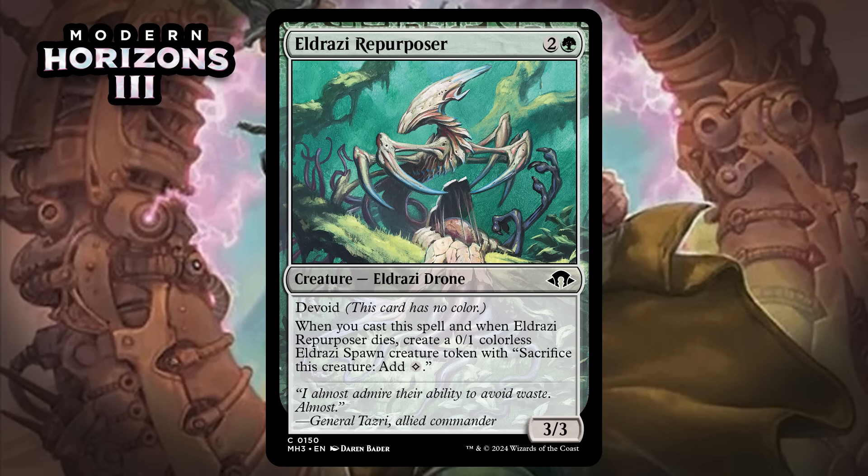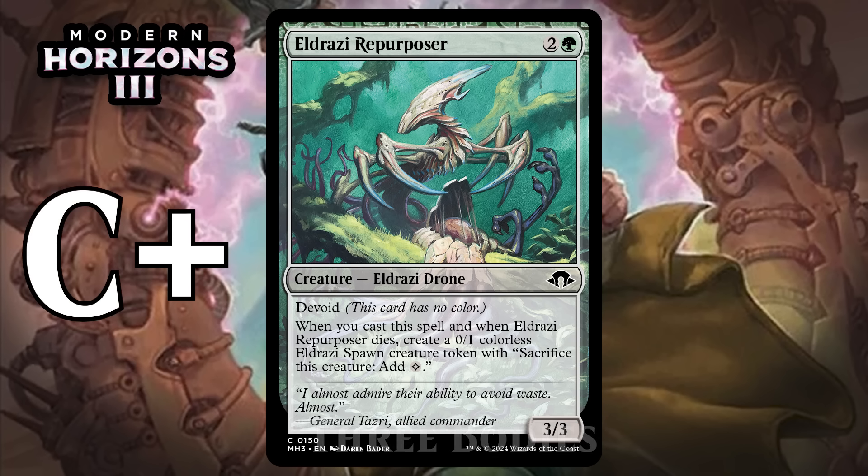Next up, it's Eldrazi Repurposer, which for two generic and a green is a 3/3 Eldrazi Drone at common with Devoid. When you cast this spell and when it dies, create a 0/1 colorless Eldrazi Spawn creature token. So you pay three mana for a 3/3 and two 0/1s that can ramp your mana. You don't get all four bodies at once, but that's still a really good deal — giving it a C+.